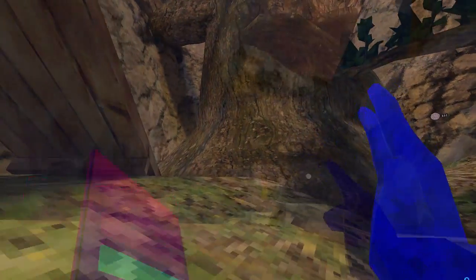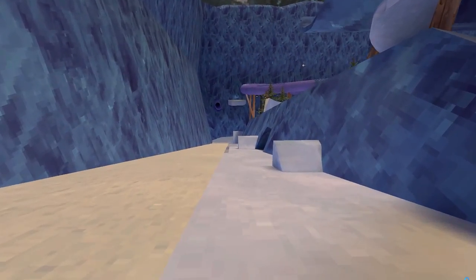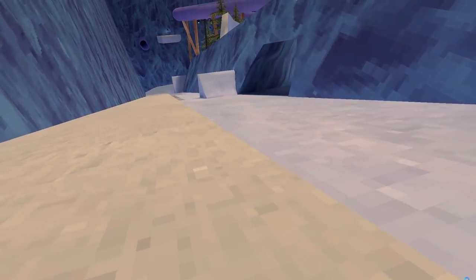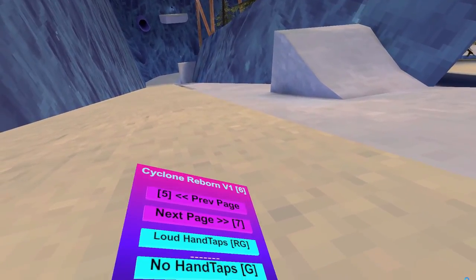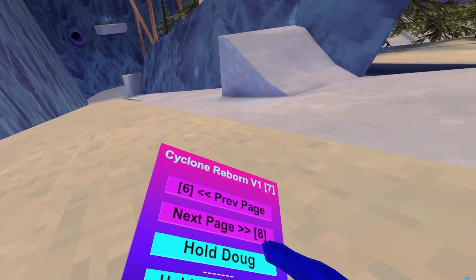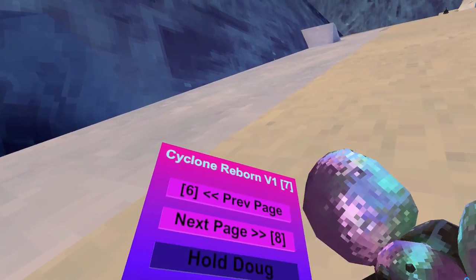Slide Control — let's go to mountains. Okay, so now we're back. Slide control: you have to hold B down if you want to slide control. And this is Hold Doug — it just holds Doug.